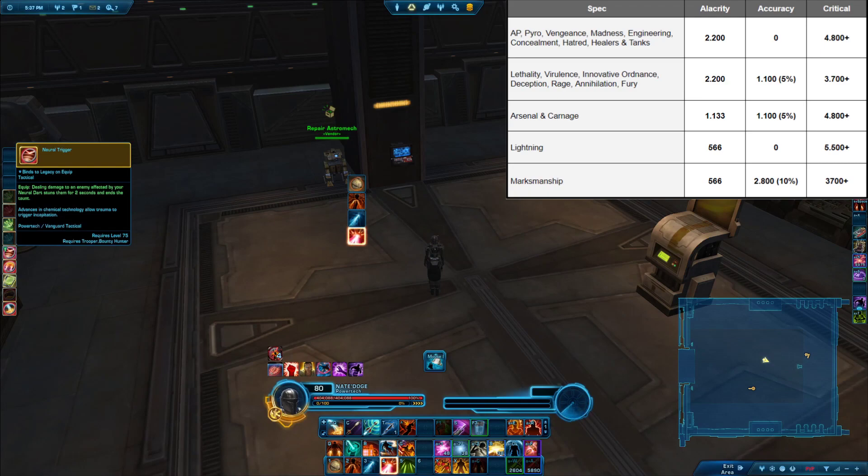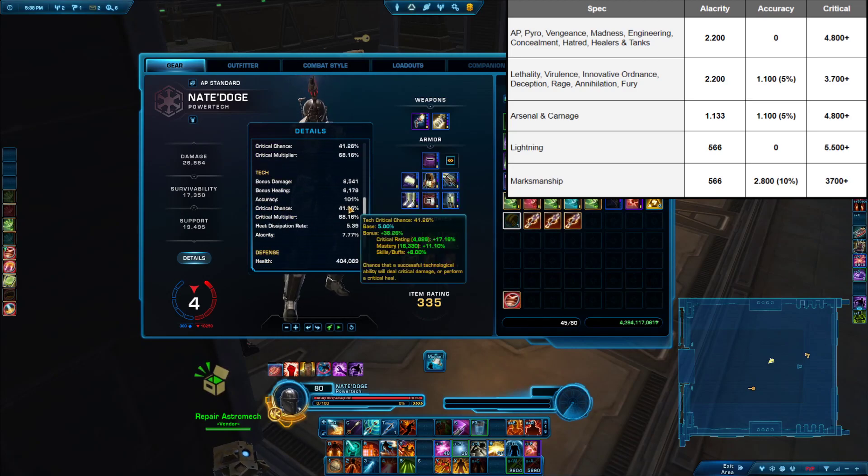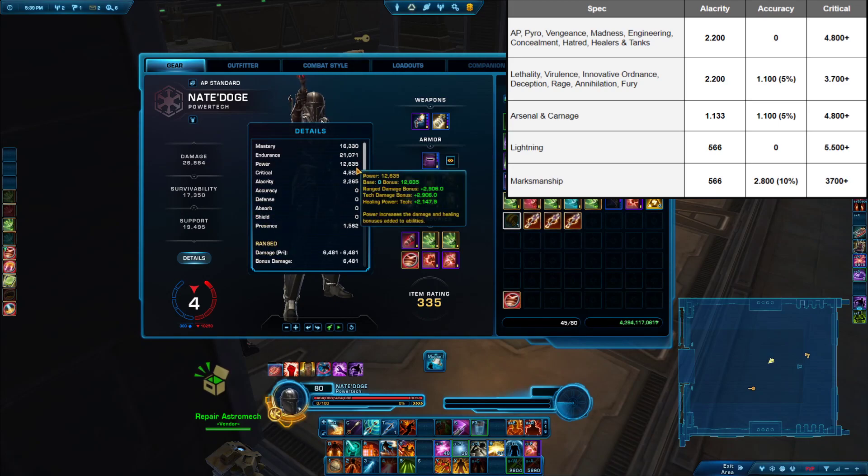If you want to read more about accuracy in general, I will put another link here — I recommend checking out the Theory Crafter Discord, which I will also link in the description. Last but not least, critical rating. What does critical rating do? It increases the chance that all of your abilities or attacks will hit critically, meaning they will do an extra — in my case — 68% of damage. Sometimes when people talk about critical, they say things like you should never go above 4,000 crit because then you will hit the soft cap. So when people are talking about soft caps and hard caps, the only really important thing is that there aren't really any caps in the game. There's really no point at which critical will make your damage worse. Critical is always a good stat. What people are talking about when they say soft caps is the principle of diminishing returns.